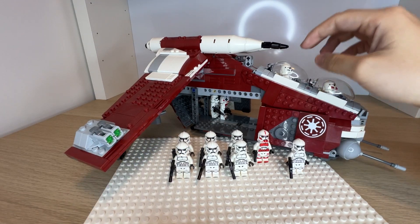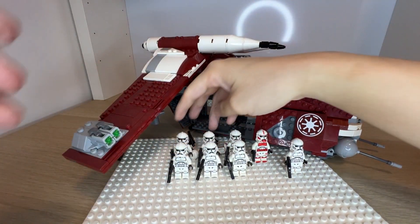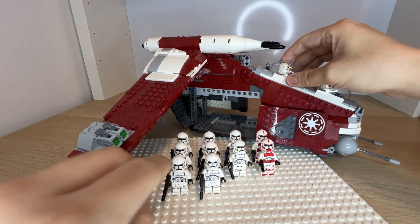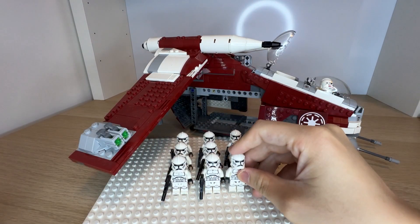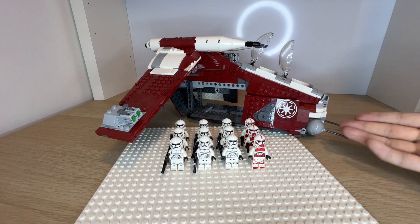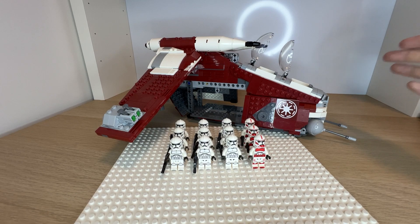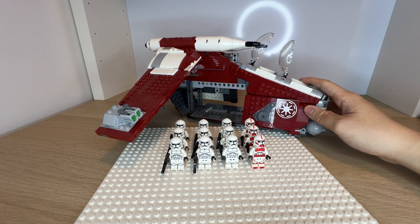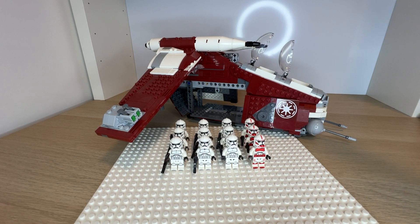Three more troopers on the other side make up the second squad, and then the third squad is actually the whole pilot section — including the pilot. So it's a really good three-squad setup filling the gunship. You can actually fit more troopers in the gunship than the AT-TE, which is interesting since in theory the AT-TE should carry more. Combining the 2023 gunship set and the 2022 AT-TE set together is a great combo.